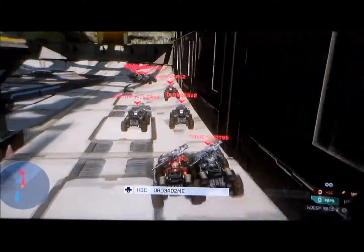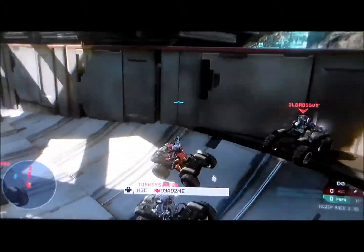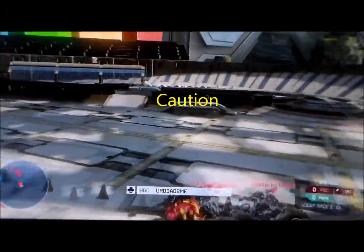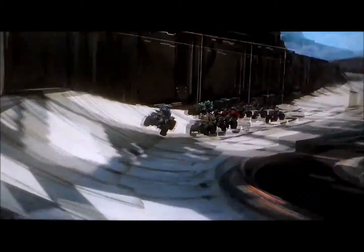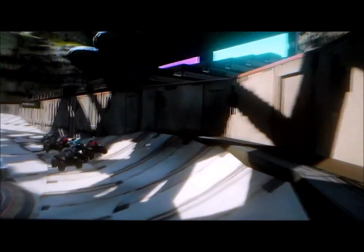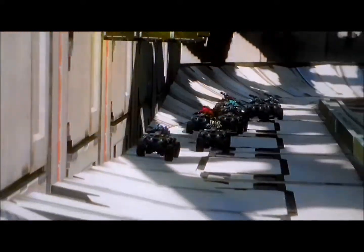Luke, Papa, and Snake are battling for the lead up there. Matt slides off the turn — looks like that might be a caution. We're going green. Here they come into the first turn and Luke got a fast restart on Snake and takes the lead in turn 2.